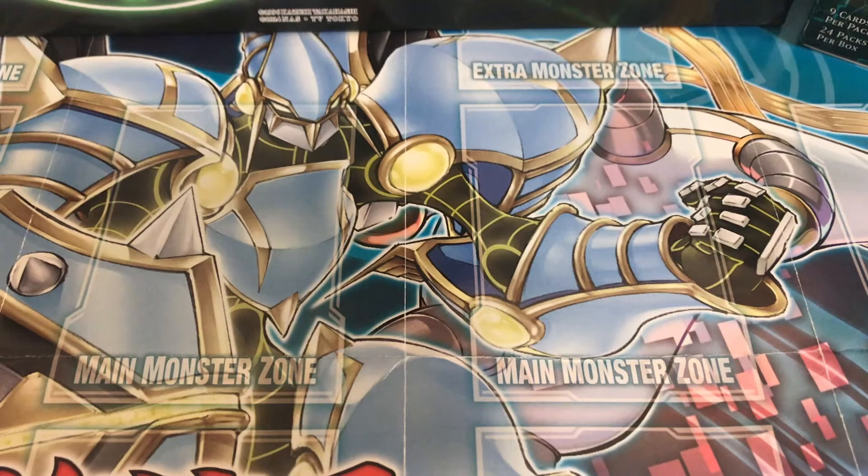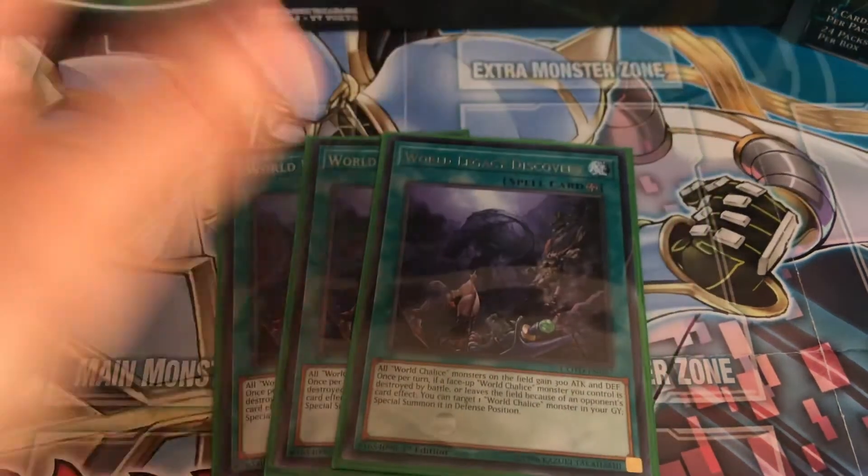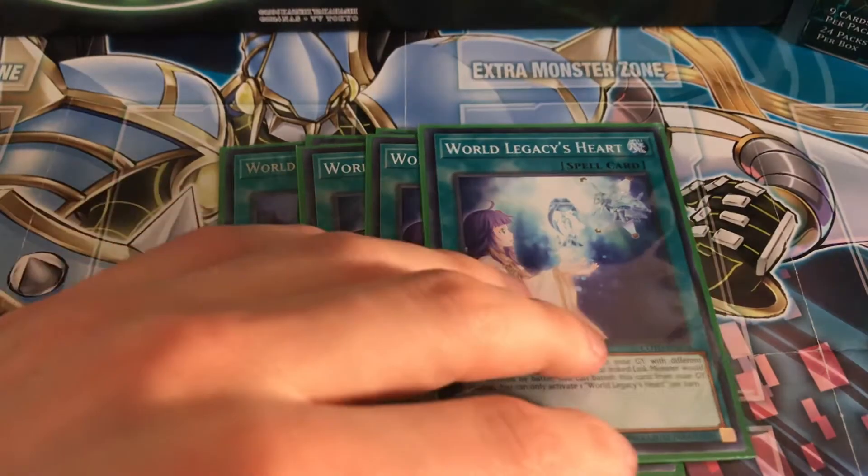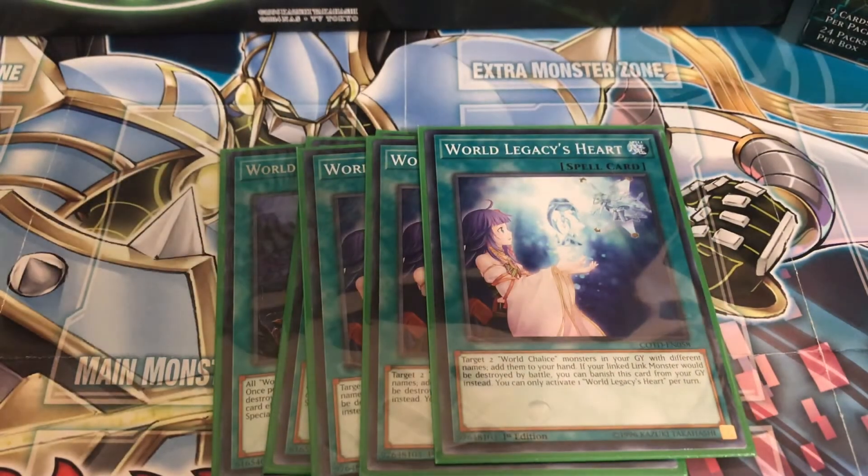For the spells, first the field spell World Legacy Discovery: World Chalice monsters gain 300 attack and defense. If a World Legacy monster leaves the field, special summon one World Chalice monster from your graveyard in defense mode — so if one leaves, you bring one back. Next, three World Legacy Heart: target two World Chalice monsters in your graveyard with different names and add them to your hand.